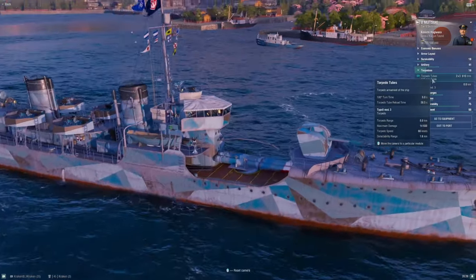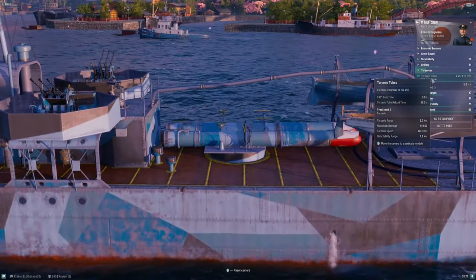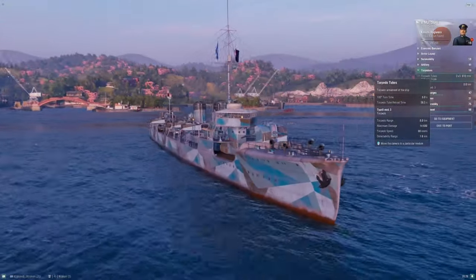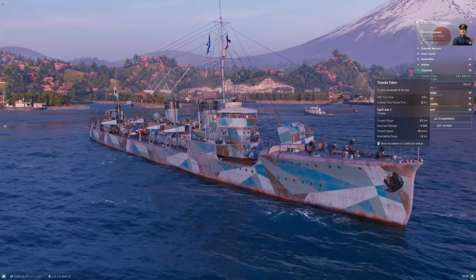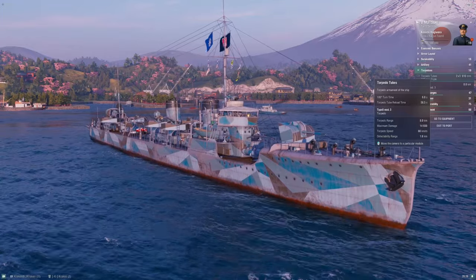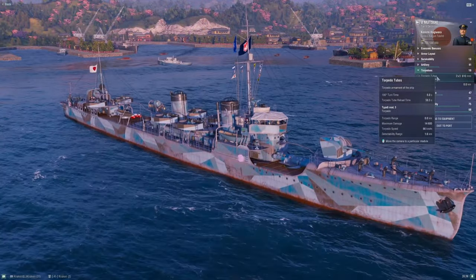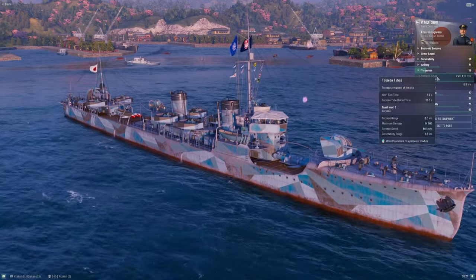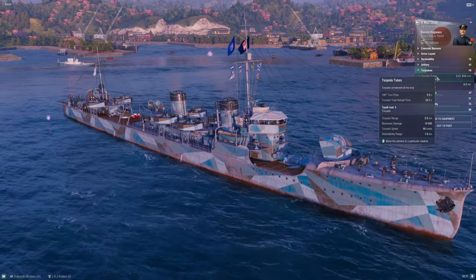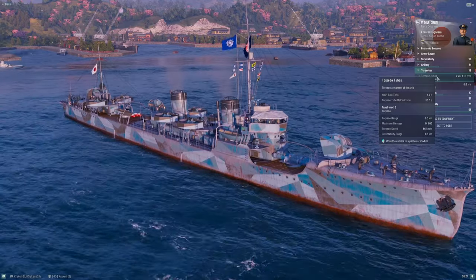Torpedoes — this is really what you're here for. Mutsuki has two triple torpedo launchers. These torpedoes start with roughly a 76-second reload base, though I think it's been lowered a bit. Eight kilometers range, 14,500 alpha damage, 63 knots speed. These are really good torpedoes — not quite best in tier for damage, but very close. They're right behind the French, who also get eight-kilometer torpedoes that hit very hard but have a much longer reload.